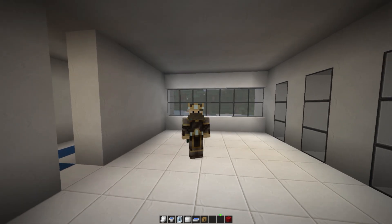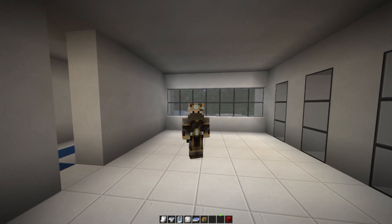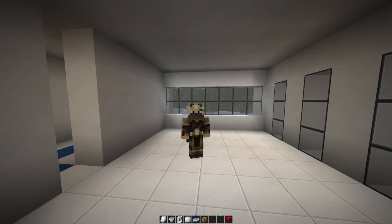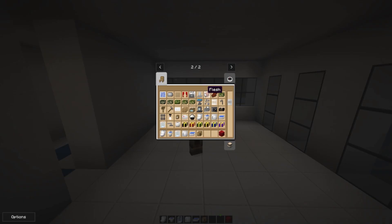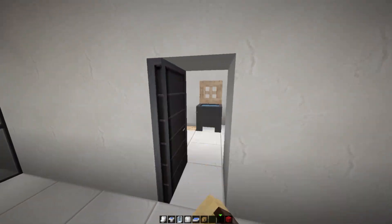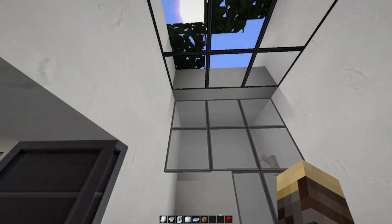First things first, I added in the furniture mod — someone suggested this and I thought it was a great idea since I can barely build, so this is gonna help me out a lot. The furniture mod adds in a ton of awesome furniture, like washing machines, stoves, and sinks, and all that stuff that I cannot build. So let's go ahead and try to modify our crappy bathroom that we made in the last episode.